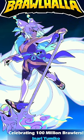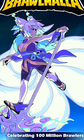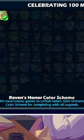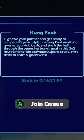The new Brawlhalla update just dropped along with the brand new black and purple colors, Raven's Honor. The way you unlock these colors is by winning a game with the legend that you want the colors for. What you guys might not know is that these wins also count in the Brawl of the Week.